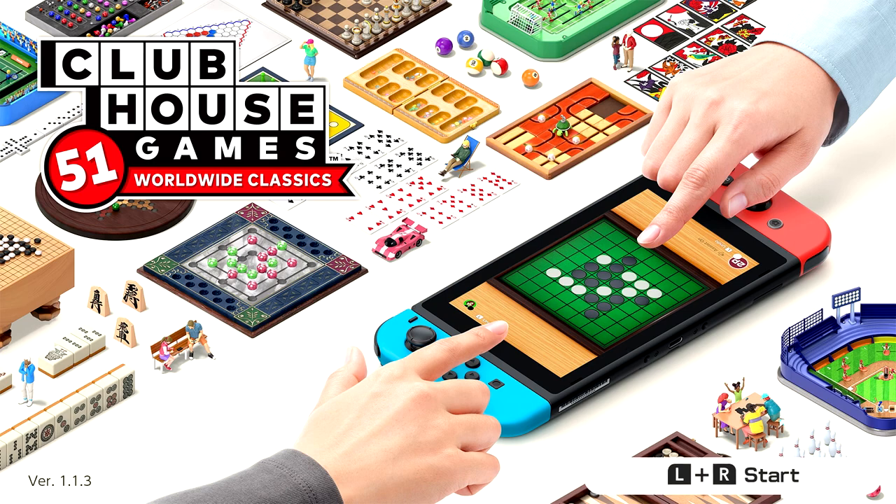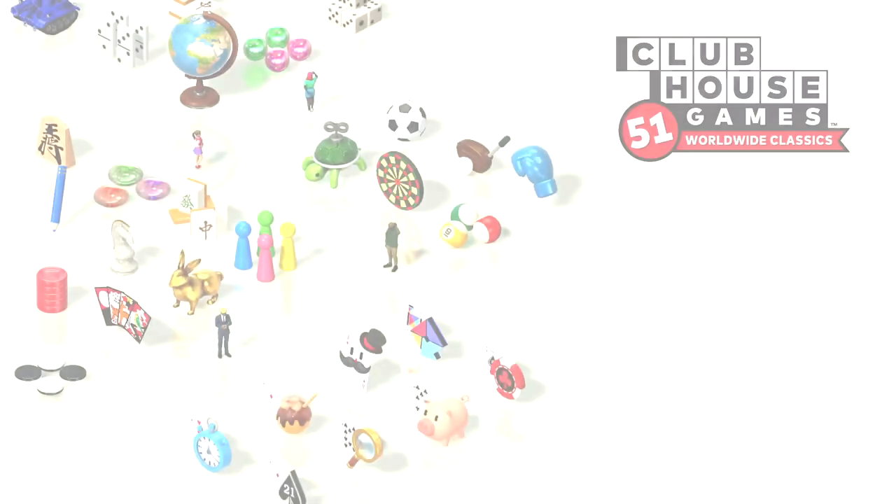This week on Clubhouse Games, it's takoyaki! We gotta flip the octopus balls. Hey, can you help me out a bit here? It's actually kind of hard to make takoyaki. I'm getting my own. You said I got some from the store. I'm making my own. Making them at home! That's the way you do it, baby!